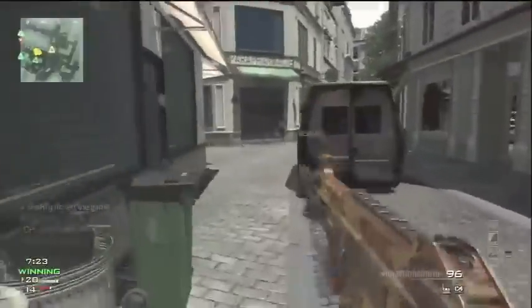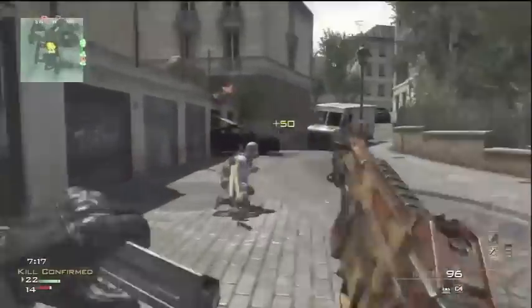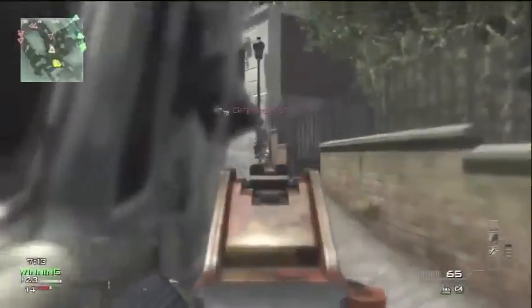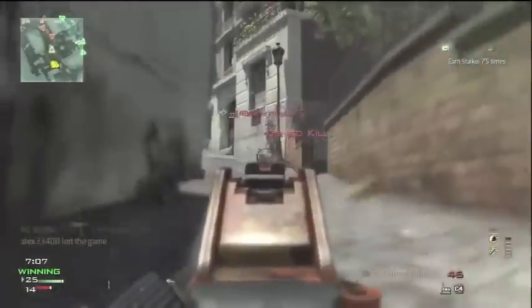What is up guys, I'm bringing you another episode of the subscriber breakdown series. This gameplay is from RG Animal, a subscriber, and he is using the UMP with multiple attachments — suppressor and extended mags — and he's going to pull off a pretty goddamn fast MOAB, that's for sure. I believe it's just over a minute.